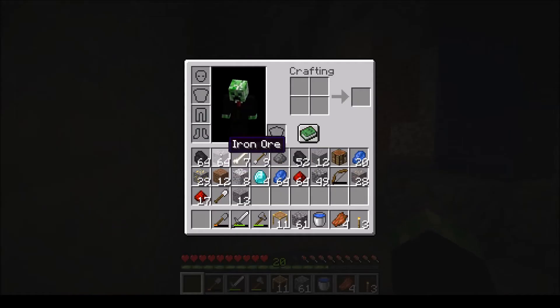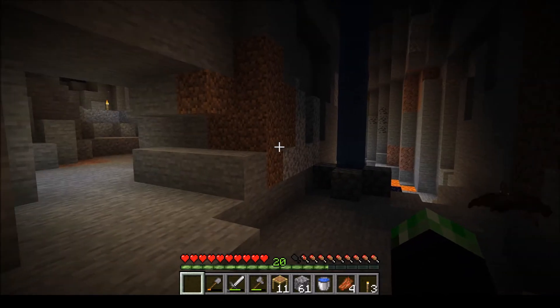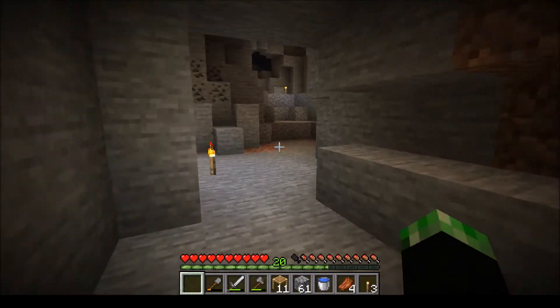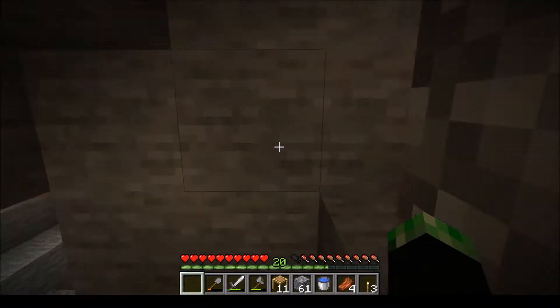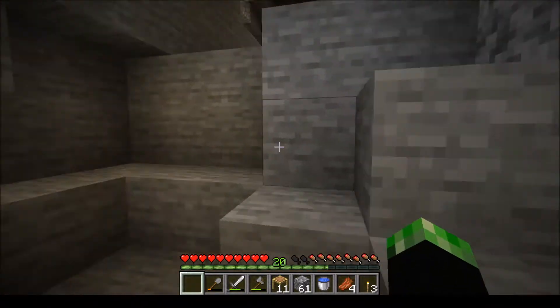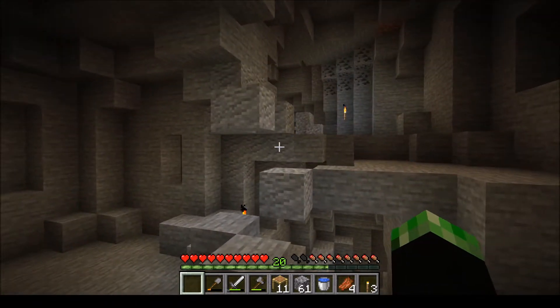Now that we have plenty of iron to make some more tools and even some armor, we've got enough diamonds to make maybe a pickaxe worth. I would like to get an enchanting table going as soon as possible. Now that we know this ravine is here, we can come back whenever we need to. Once we get our enchanting table going, hopefully we can get a fortune pickaxe — a fortune pickaxe will make it a lot easier the next time we find diamonds.